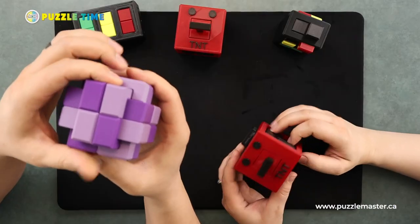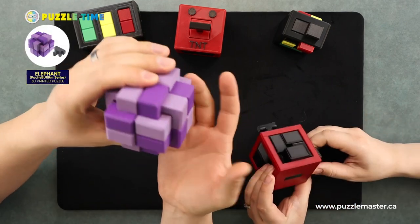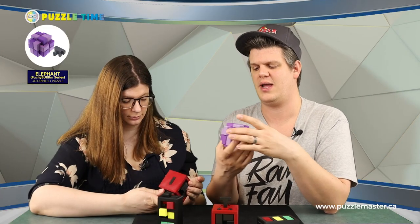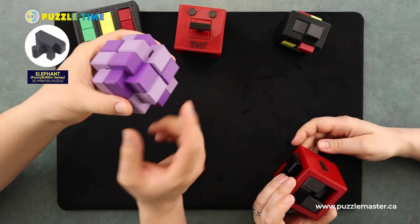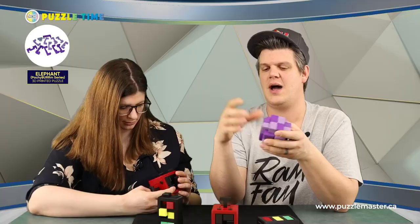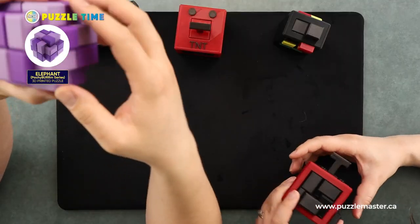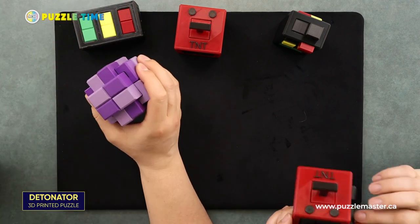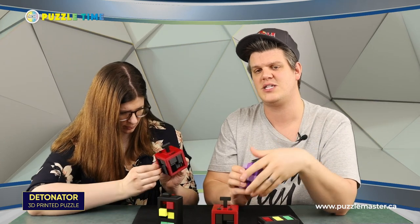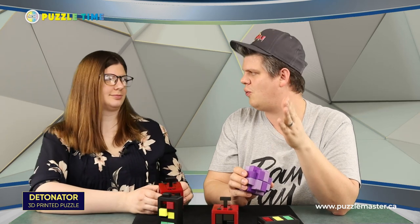I'm going to show this one off — this is called the Elephant, or Elephant Burr. James calls it the Pachybur series, like pachyderms. Inside of this one is an elephant. This one is a level 10 on the Puzzle Master difficulty rating scale, with 54 moves to solve it. The moves list is: 18 moves to get the first piece off, nine moves to get the next piece off, then four, nine, four, two, one, one, two.